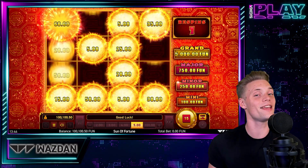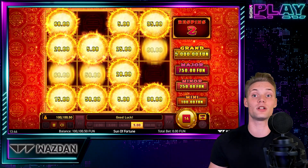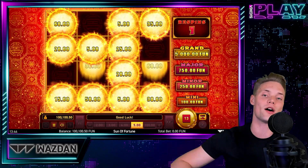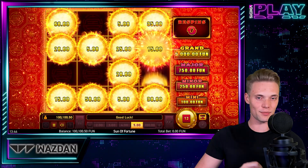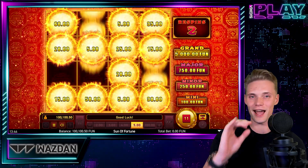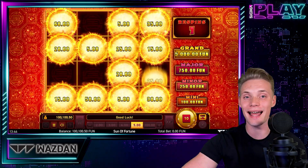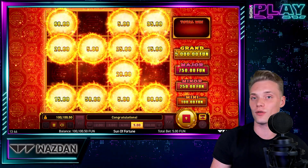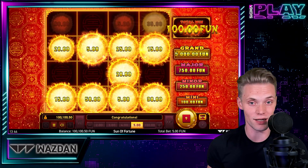But the real deal here are the mini, the major and the grand jackpot symbols, holding values from 20 times our stake up to 1000 times our stake. So in order to score the game's max potential, we simply have to cross our fingers and hope all the jackpots land on our reels. Worth mentioning that in case we fill the grid entirely, we will be rewarded with a grand jackpot immediately.